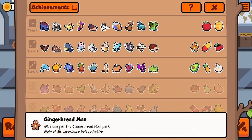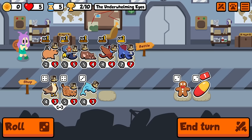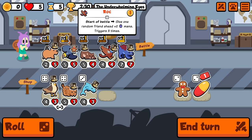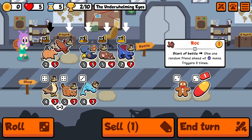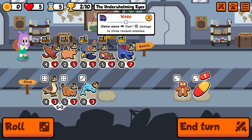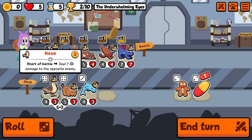There's also pineapple — pineapple on this would be amazing, very overpowered. But if we get to the point where we're trying to use multiple rocks then we're going to need donuts, so we guarantee that all the buffs go on the same thing. The rock is start of battle — give one random friend ahead plus two mana, triggers three times. So if it's right in the second position the front guy gets all of it, but with a donut you can make sure it all goes on the same thing.